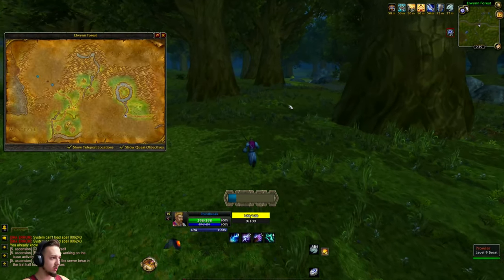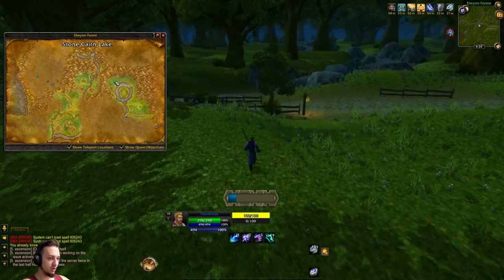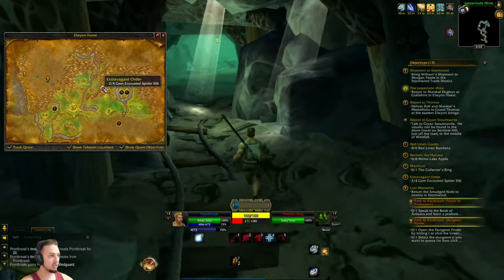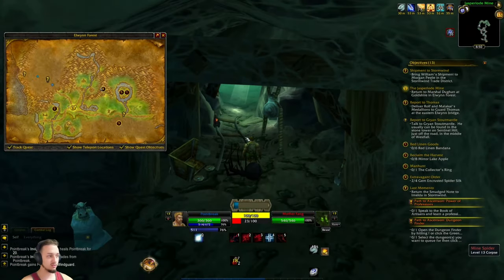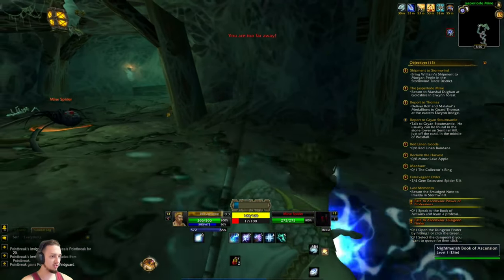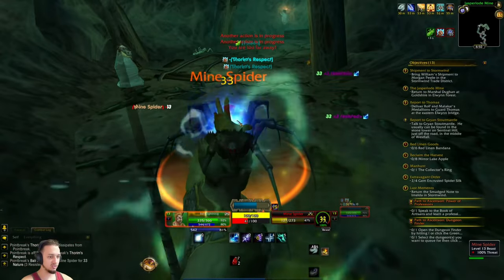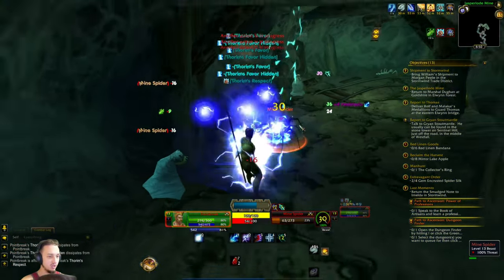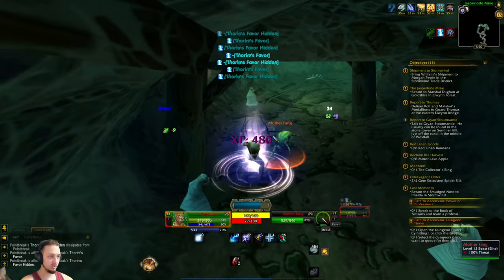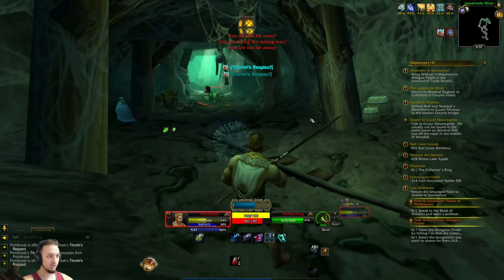We gotta go kill some Gnolls — I think they're all the way back here. Let's head over there, do that quest, and we'll be back. We're over at the Jasper Load Mine and got a quest fixed, which is nice. We ran into a Mother Spider in here — she's a rare, a Yuli. We're going to take her down after clearing some of the regular spiders. I don't think I'll take her on without full health, so let me backtrack. We also have a heal ability.